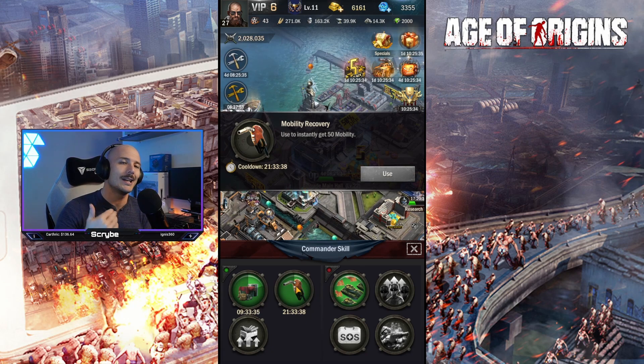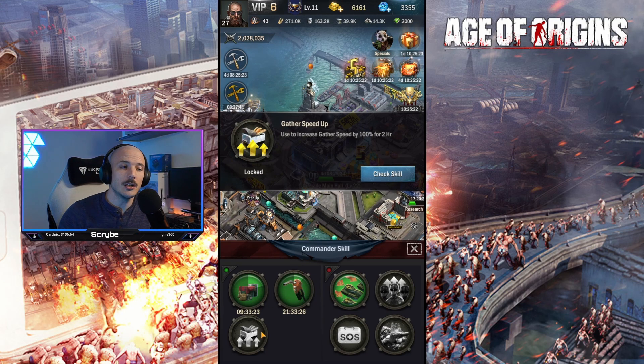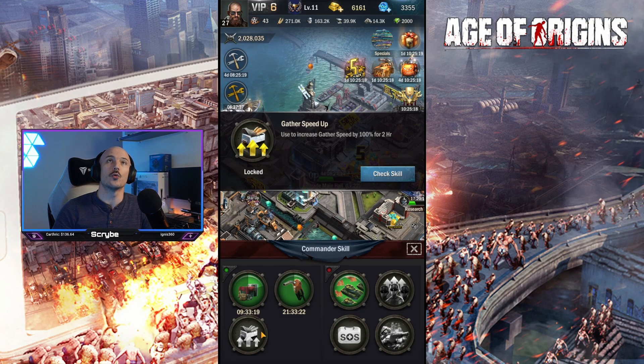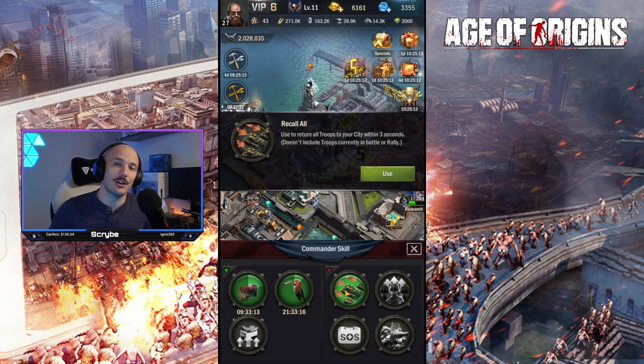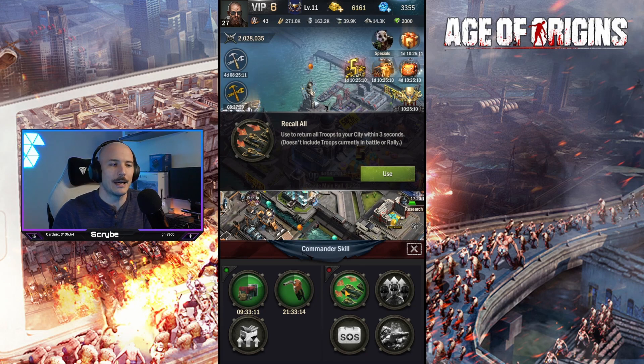You've got mobility recovery that will give you an instant 50 mobility. Interestingly, it can actually boost you beyond the normal typical max of 100 mobility. So if you are capped out, you can use this and gain 150, and then you just spend it as you normally would. Down here you've got the gather speed up, which is going to increase the generation rate of your resource gathering capabilities. Over here you've got recall all, which will allow you to return all your troops that are currently traveling straight back to base — quite useful, but more niche.